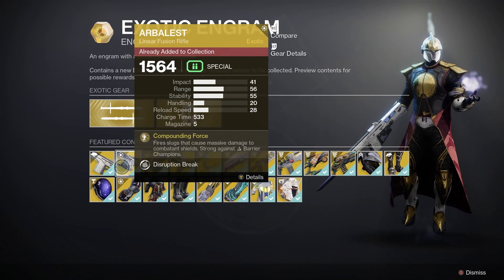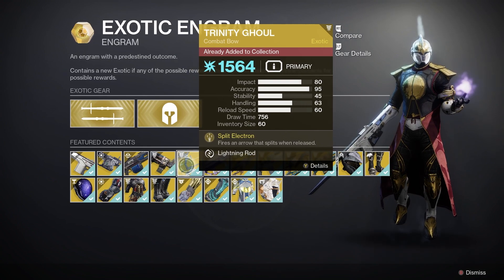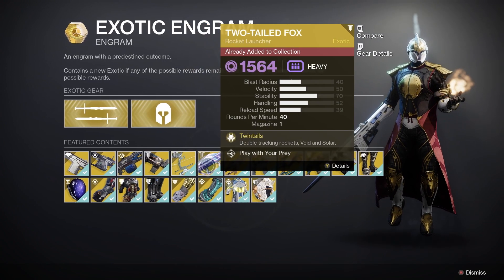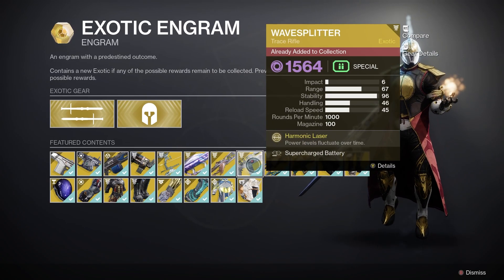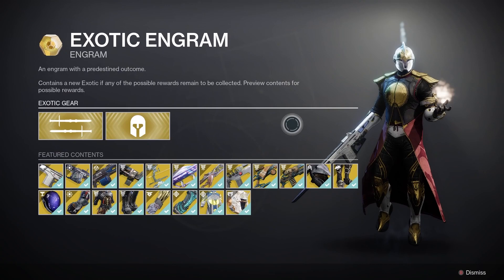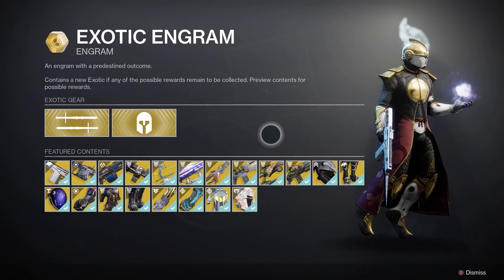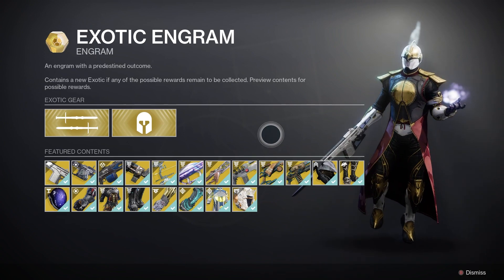There's great stuff in here. You've got the Arbalest — an excellent linear fusion rifle, great for Nightfall content. Trinity Ghoul is excellent for ad clearing and really useful for raids. Black Talon is a good sword. Two-Tailed Fox is an excellent rocket launcher. Definitely go through this list; if you're a new player, Xur is a very invaluable source of exotic weapons and armor.